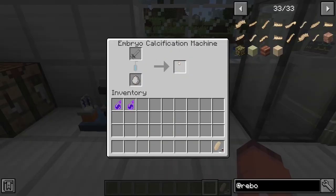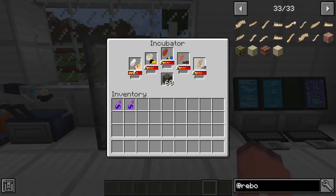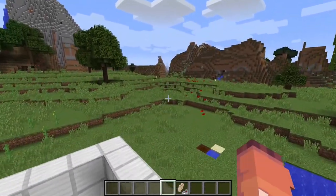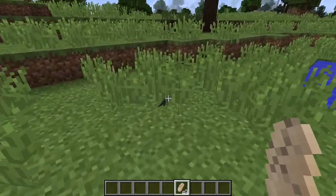You can go ahead and take it out, and then put it into the incubator, and wait for it to hatch. Once it hatches in the incubator, you can go ahead and take it out, and then put it anywhere you want, and you will have your very own hybridized baby dinosaur.